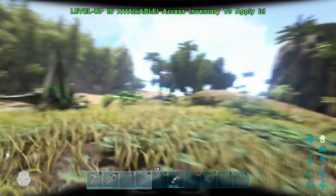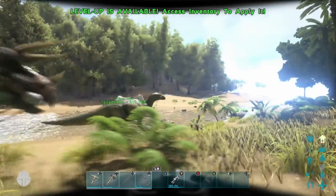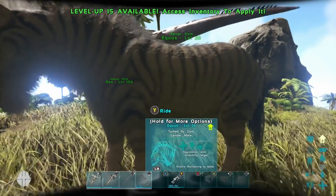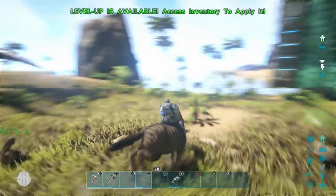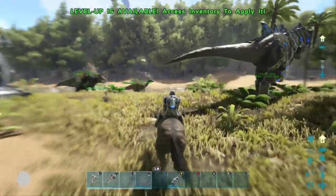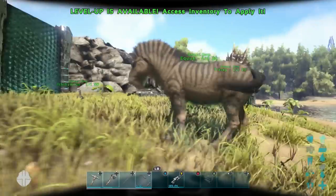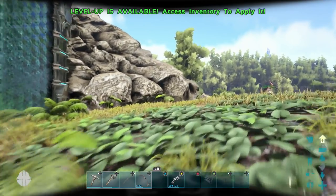I also wanted to show you — from the last video I did — I spawned in the Equus. If you want to see how I spawned in the Iguanodon and all the other dinosaurs that came out of the Xbox and PS4 updates, make sure to check out my video I did about three days ago. But yes, this is the Equus, or the prehistoric horse. They're pretty awesome. I don't have the saddle on because I'm going to be force taming today, but I'll let you know about the saddle in the comments.